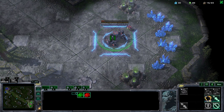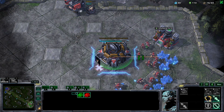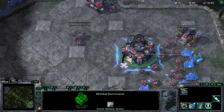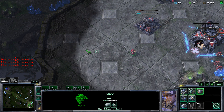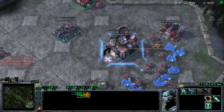Now let's make a command center there. So now you want to build a factory. Don't build a CV on the orbital — just make a MULE. Now do a supply depot, and after that you can resume your CV production.